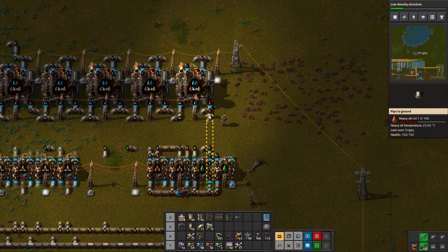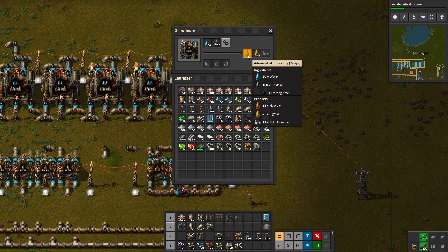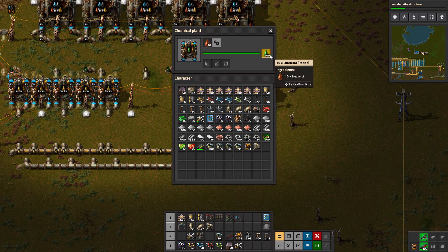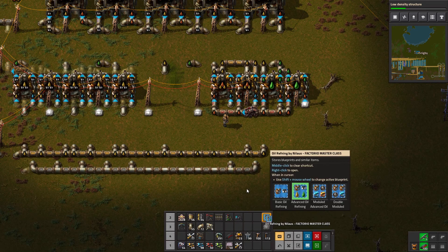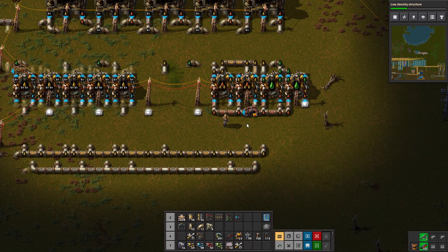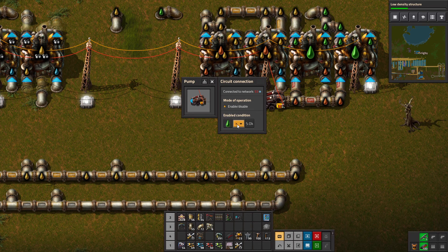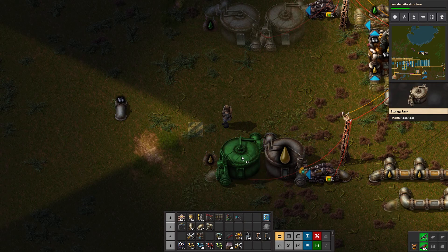All of that's being pumped out and we have those three different products coming out. The first product is heavy oil — it's being pumped into here, which is basically lubricant. It takes the heavy oil and converts it into lubricant. Once the lubricant is going out, I've got a pump here that's pressurizing this. This pump will be active as long as there is more than 5,000 lubricant enabled. I do need to come over here and set these up because without that I've got nowhere for this to go.